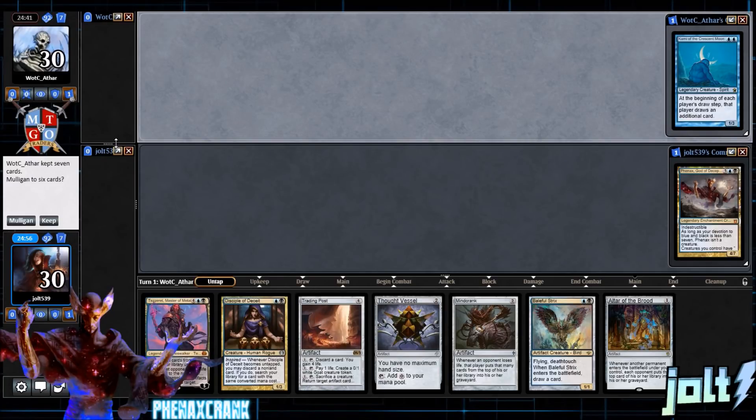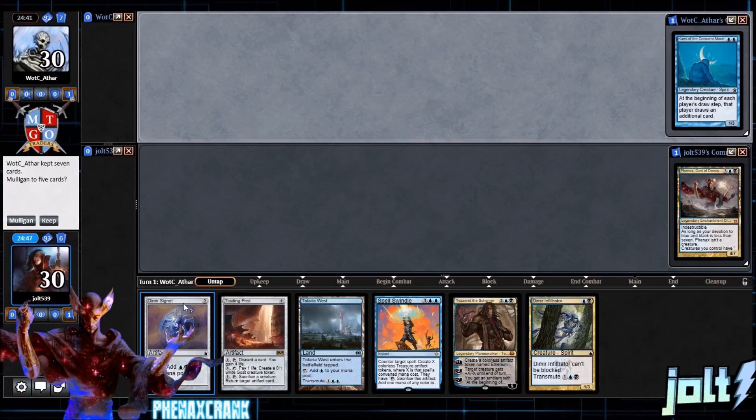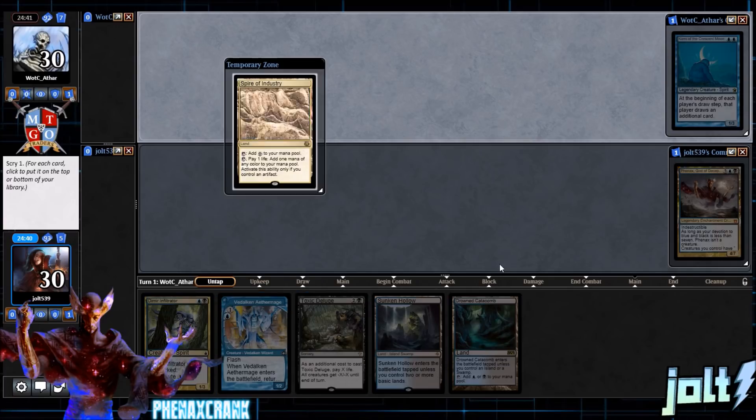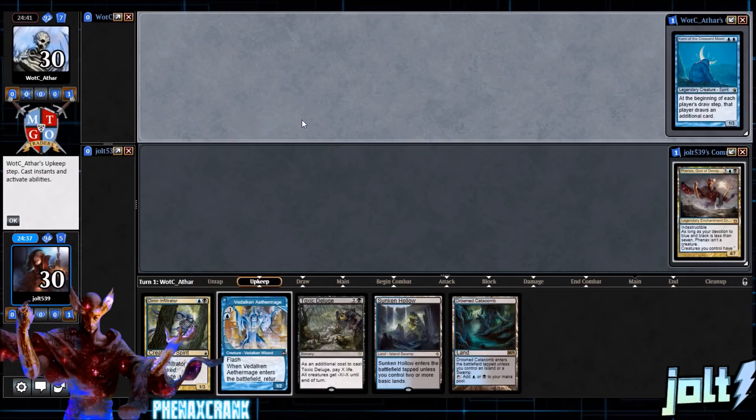Welcome everybody to some Phenax crank — excited for some black-blue artifacts! As far as the opening hand goes, we've got a lot of artifacts but not a lot of land, so we need some lands. We've got one Telaria West. One more mulligan — Sunken Hollow, Drowned Catacombs, Toxic — yeah, we can make this work. We'll keep this one and put Spire of Industry on top.